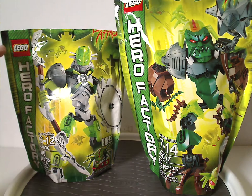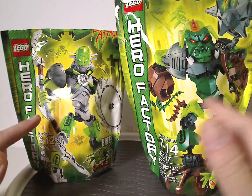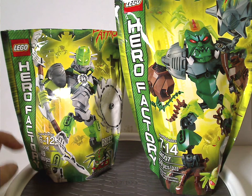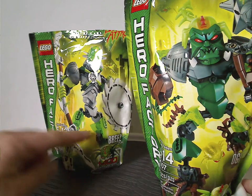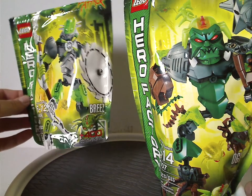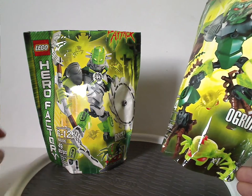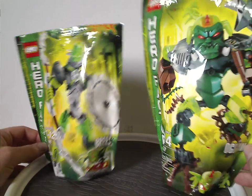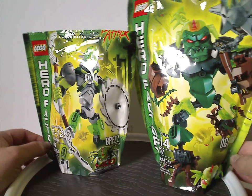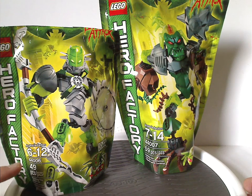So what does the bag show? There's a Hero Factory logo, but sideways this time, and a picture of the sets that come within, with Maka Hero City in the background. It also shows the names of each one and the game points for the online game, along with the set number and amount of pieces.